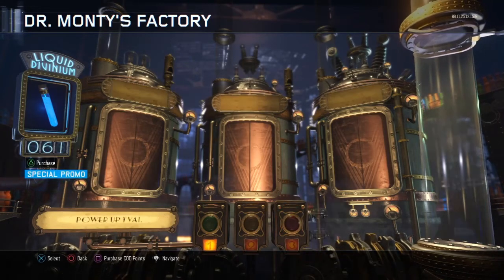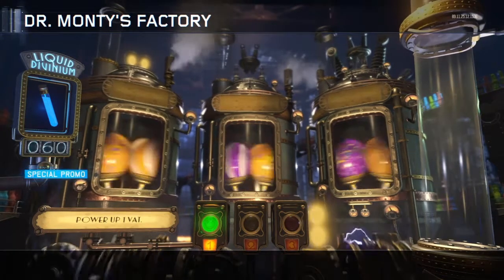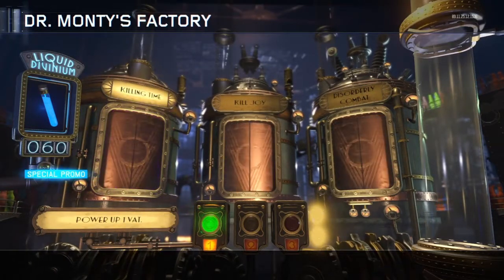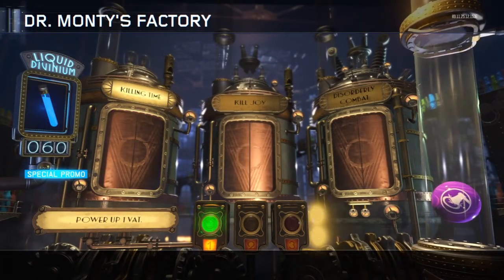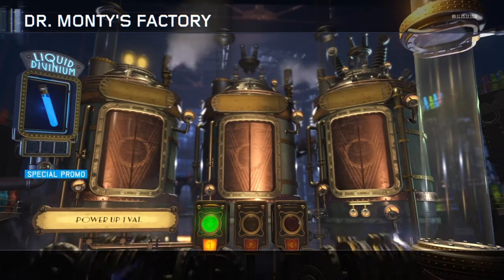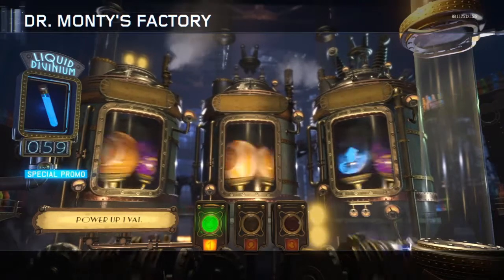As soon as you press X, or whatever, when you guys see the orange perk bottles — I didn't do it that time, but we got Killing Time. We could have had a perkaholic from the factory — or the cookbook. The cookbook yesterday guys was amazing.